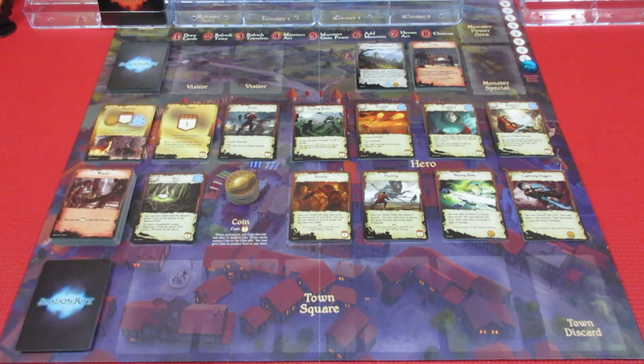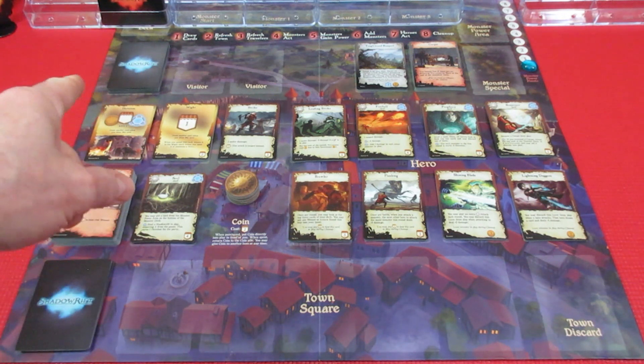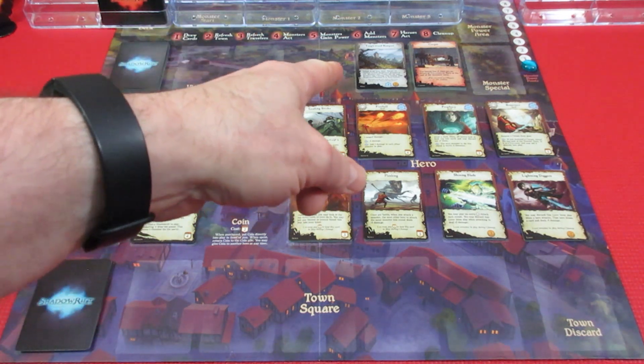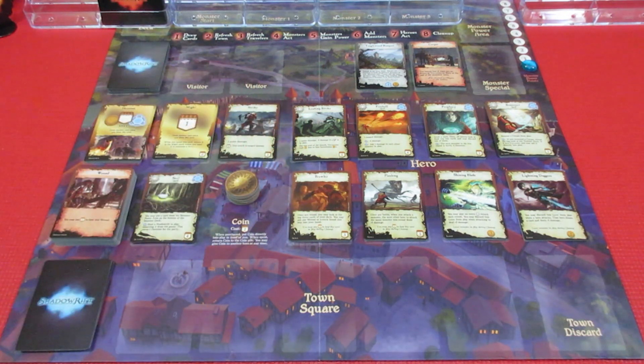Maybe we'll try building some walls this time. Generally what we do in the game — I'm playing a two-player game again, it's easier to handle two players. We have to get through the Shadow Rift deck up here, the red one — that's the monster deck. We're looking for two shadow rifts; if we seal them we win the game. Also if we build all eight walls — not including the Tanglewood Rampart which is an expansion — I do have the expansion for this as well, I think there are two expansions and I have them both.